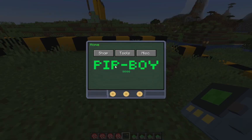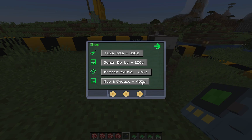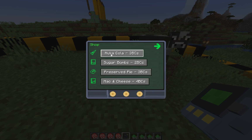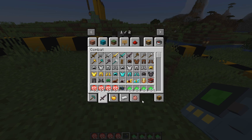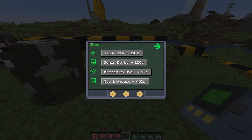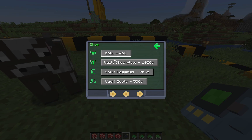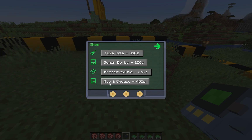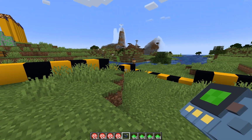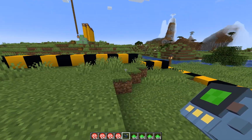First of all, the shop. This is the menu for the Pip-Boy — go to the shop and you can buy items. BC stands for bottle cap. Let's say I want a Nuka-Cola for three bottle caps — it's going to use three of my bottle caps and I'll have it in my inventory. Same goes for all of these, including the Vault Dweller armor set. You can get bowls, sugar bombs, mac and cheese, preserved pie, and Nuka-Cola — all the preserved goods if you happen to not have what you need.